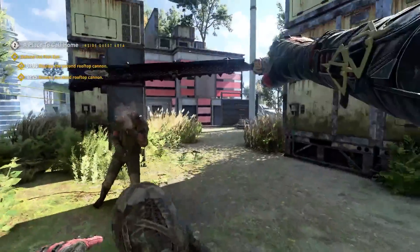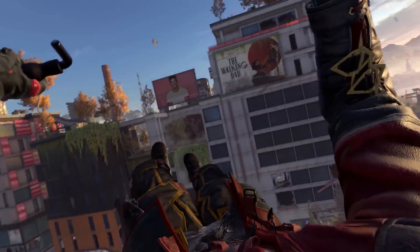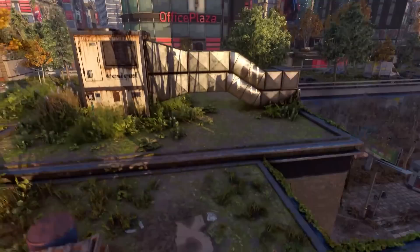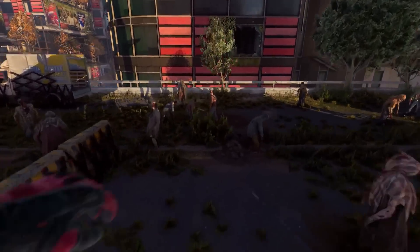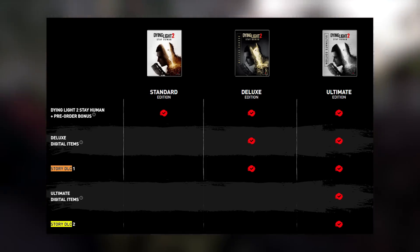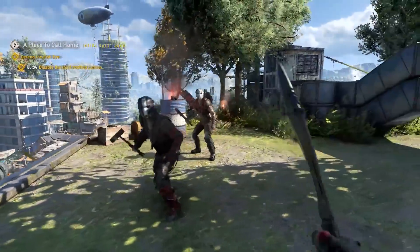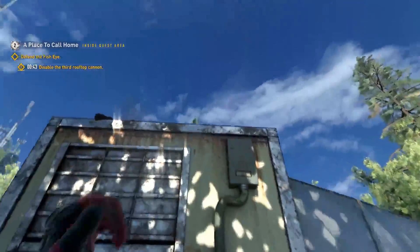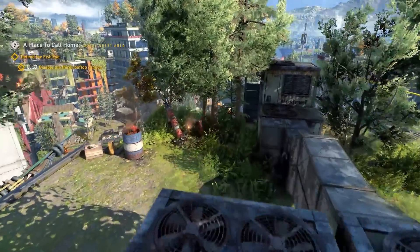Number 10: post-launch support. Just like the first game, Dying Light 2 will receive a lot of post-launch support for years to come. Techland supported the first Dying Light with free and paid content for 4 years after release and plans the same for Dying Light 2. The game already has two story DLCs confirmed with the deluxe edition and at least one huge expansion, with more free content, weapons, missions, and gameplay mechanics planned down the line. It looks really promising — let me know in the comments if you want more Dying Light 2 content.